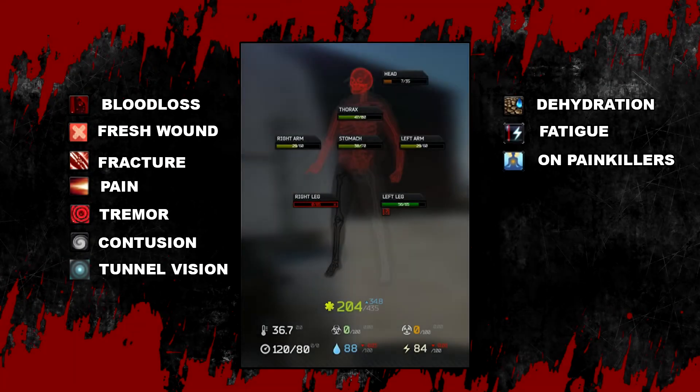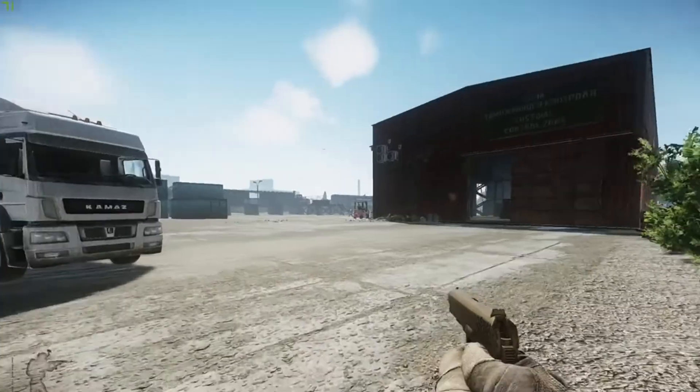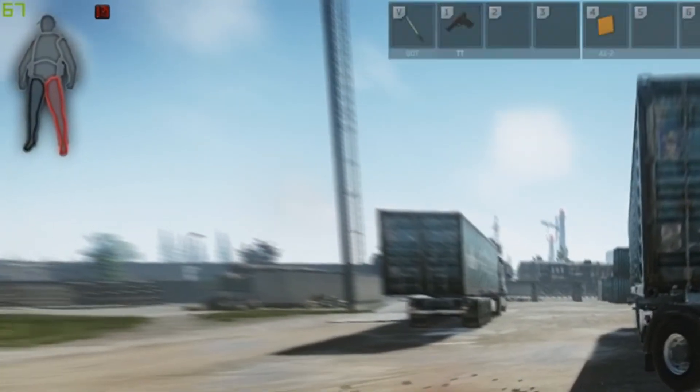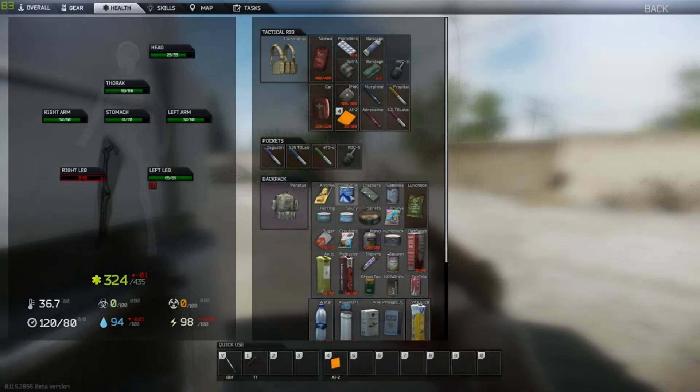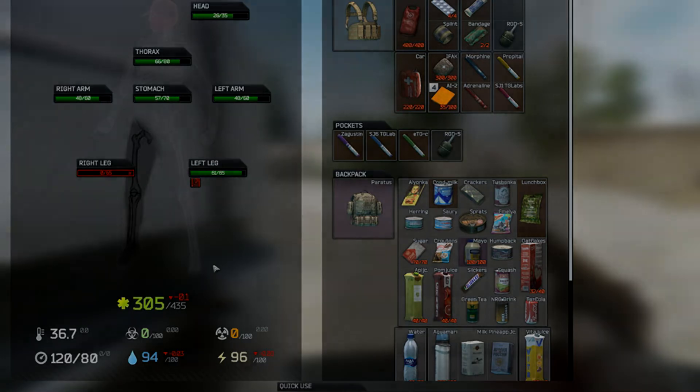Status effects — also known as buffs or debuffs — are indicated by several small icons in the top left hand corner of your in-game screen next to your character portrait when you take damage, and in your health menu. Their positions will also indicate which specific limb is affected by which effect. Blood loss: your health pool will be drained for 5 damage every 5 seconds per limb affected. This effect is additive, which means if you have 2 limbs affected the damage will be doubled, if you have 3 it will be tripled, and so on.